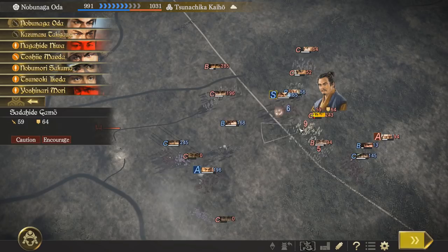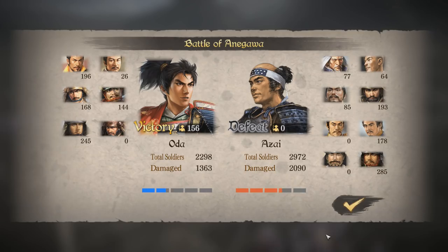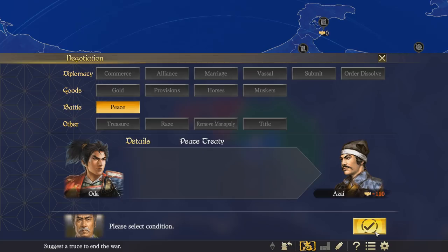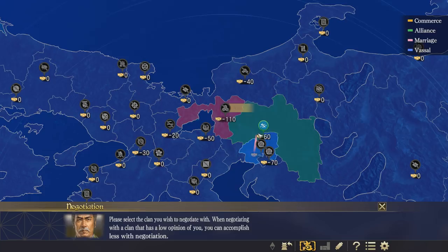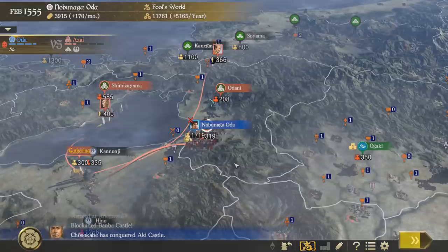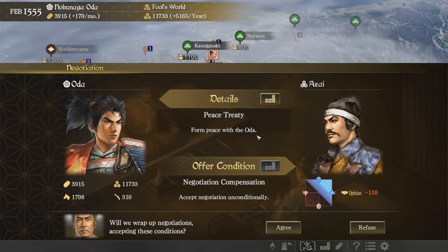I am as good at this as I am on Hearts of Iron 4! The battlefield is ours — it only cost me most of my armies. I'm going to suggest a peace treaty. I didn't actually realise they were allied with everyone around there, so that was a very poor choice for war. If it was just them on their own, I probably would have wiped them out. They've accepted negotiation unconditionally — I will agree for now. And there we have peace.